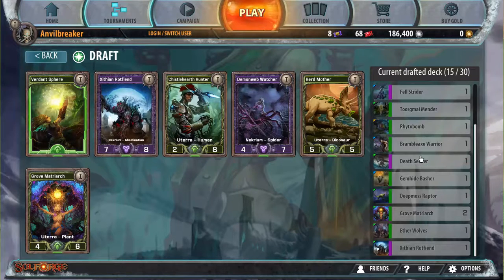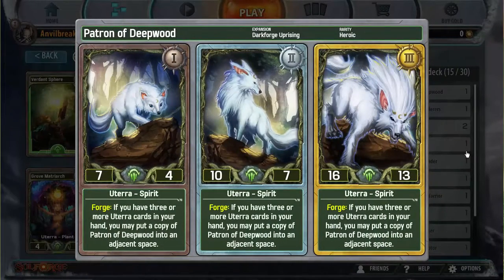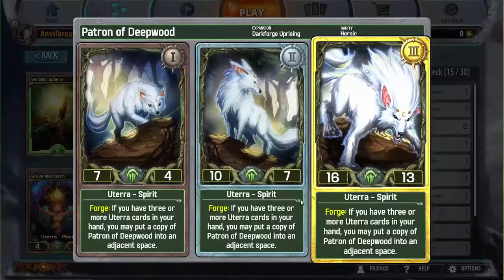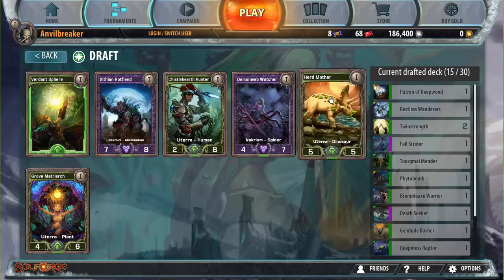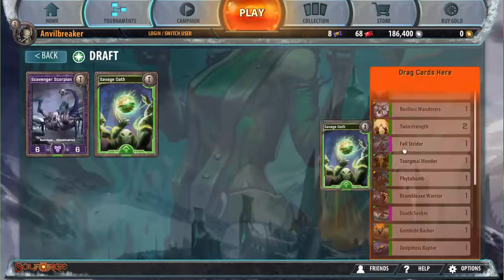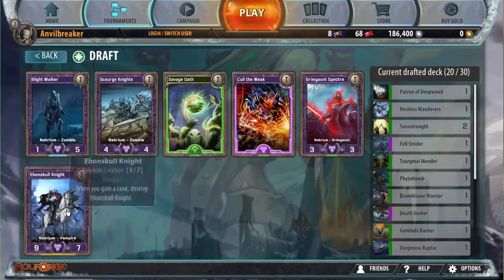I would take the Rotfiend because I think it's easily the best card in this pack, but I want to try and stay away from Necrium so I can make my patron really good. It's high upside so I'll take it over Grove Matriarch, even though I really really like Grove Matriarch — it's one of my favorite cards. Dendrify, just for a removal spell. Strike Pot Crusher to help out my early game. Spirit Stone Druid because I have the Herd Mother. Savage Oeuf because it's not Necrium. Evans Cool Knight is a really good Necrium card and it's a heroic so I'm going to take it here — which is also why I didn't take the Rotfiend earlier, because if I keep taking all these Rotfiends I'm going to end up with a lot of Necrium cards, which makes my patron a lot worse.